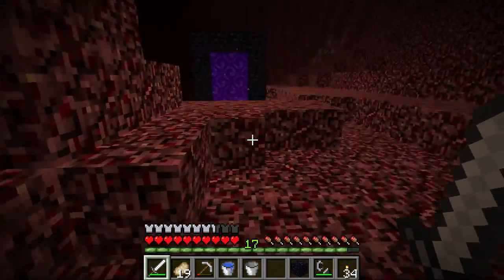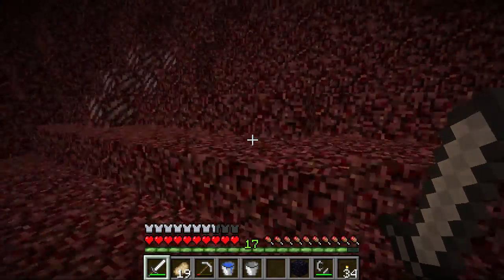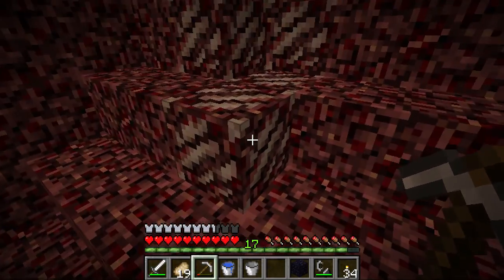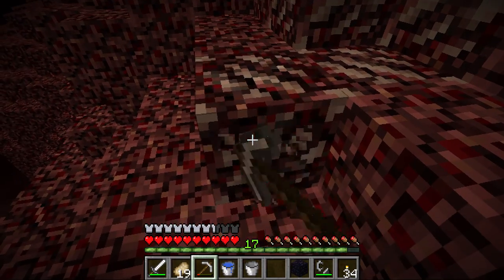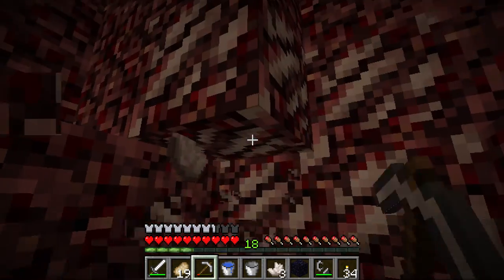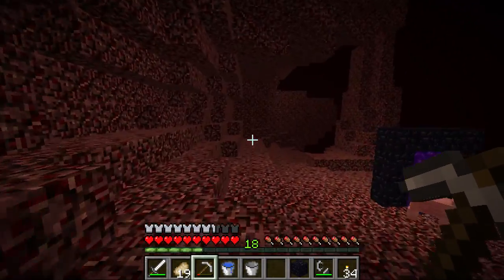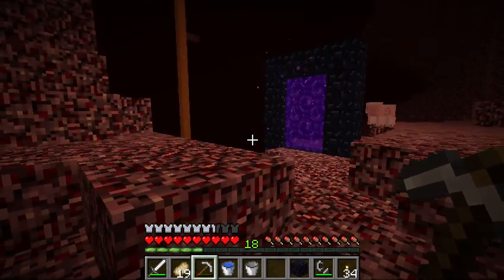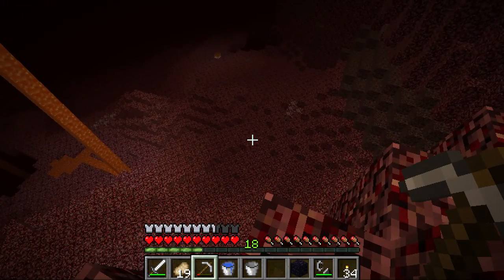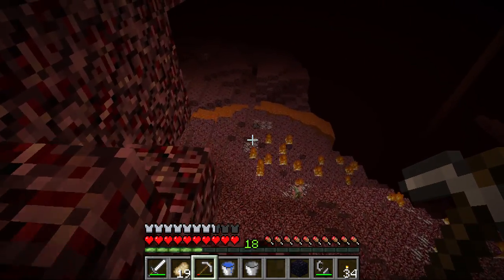So here we have the nether. This pig must have wandered through the portal. We have netherrack here, which is basically like dirt but mined with a pickaxe. This here is nether quartz — it can give off a fair deal of experience when you mine it, so it's pretty good. When you get four, you can get a block of quartz, and quartz can be a pretty interesting building material. I intend to use some for our upcoming project, which is one of the main reasons I wanted to come to the nether as soon as possible. Over there is soul sand — you'll walk slower when you're in it, but it has some uses which we will discuss in some upcoming episodes.